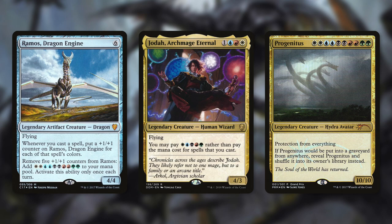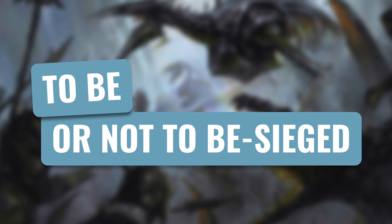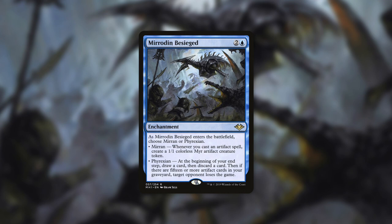Door to Nothingness is a very simple and straightforward alternative loss card, but there are going to be others that have more conditions. Let's move on to our next category: To Be or Not to Be Sieged. The alternative loss card here is Mirrodin Besieged — an enchantment for two and a blue. As it enters the battlefield, you choose Mirran or Phyrexian. If you chose Mirran, whenever you cast an artifact spell, you create a 1/1 colorless Myr artifact creature token. If you chose Phyrexian, at the beginning of your end step you draw a card, then discard a card, and if there are 15 or more artifact cards in your graveyard, target opponent loses the game.